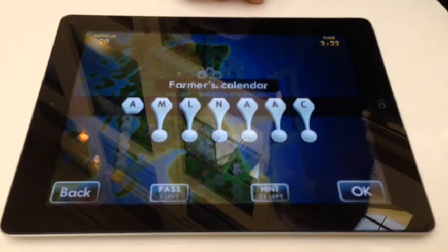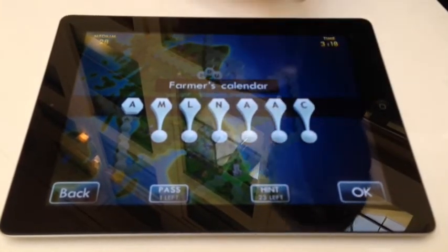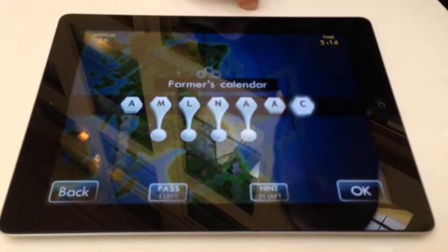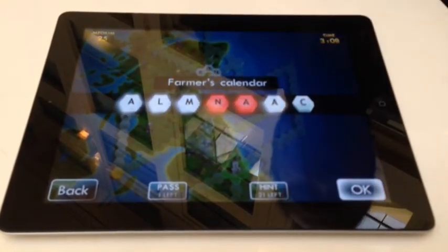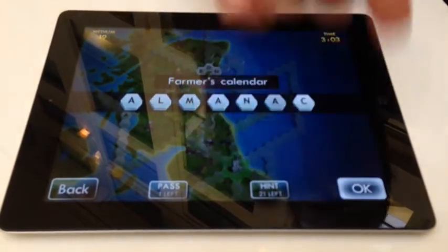If we've got a clue and we don't know the answer to it — and that's pretty hard — we can press hint. We can press hint again. If we're not sure, we try that. If we get any letters wrong, you can try again. You can keep on going and eventually normally get the answer right.